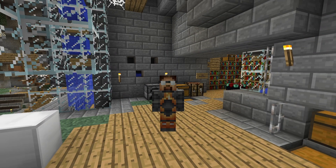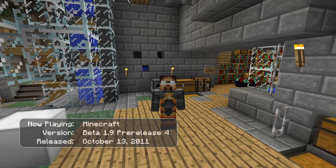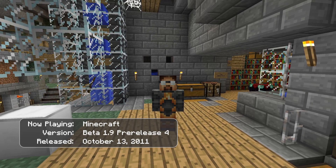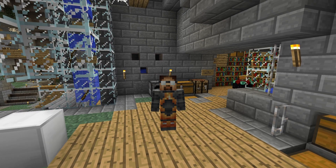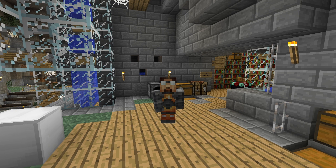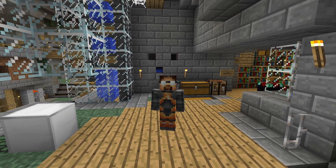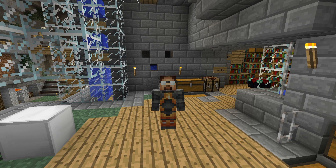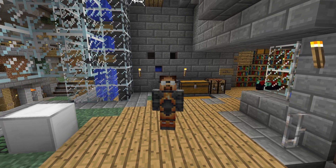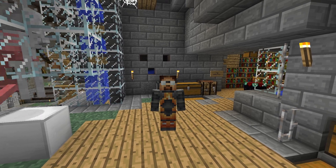Hello everybody, welcome back to another episode of Minecraft The Journey with me, BugmanCX. We're currently playing Minecraft Beta 1.9 Pre-Release 4 in this epic Let's Play series where we upgrade our survival world through all of the different versions and explore the game's history. Today, we're going to be taking a look at Enchanting because it was implemented in the previous version, Pre-Release 3, but it wasn't properly implemented. Here in Pre-Release 4, it does work. All of the enchantments are in place and everything should work, so I'm really keen to test this out.